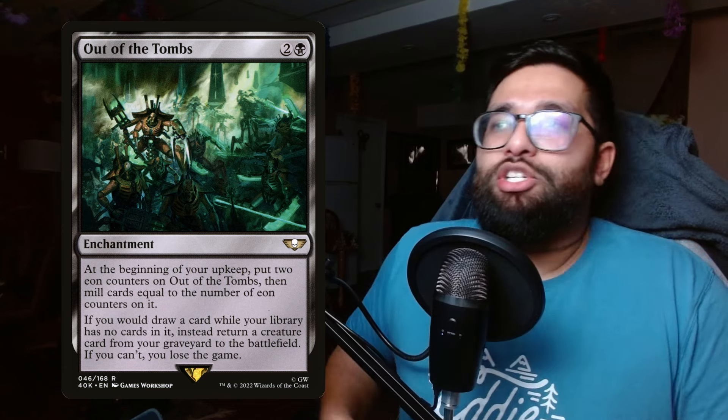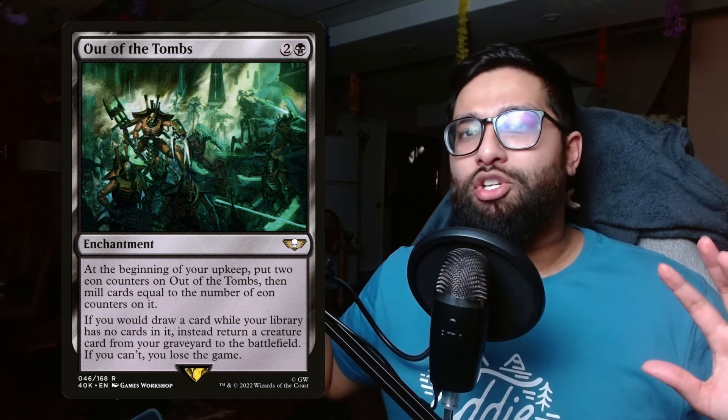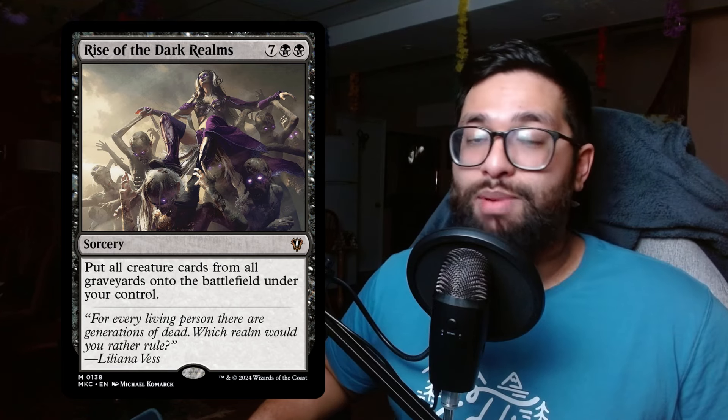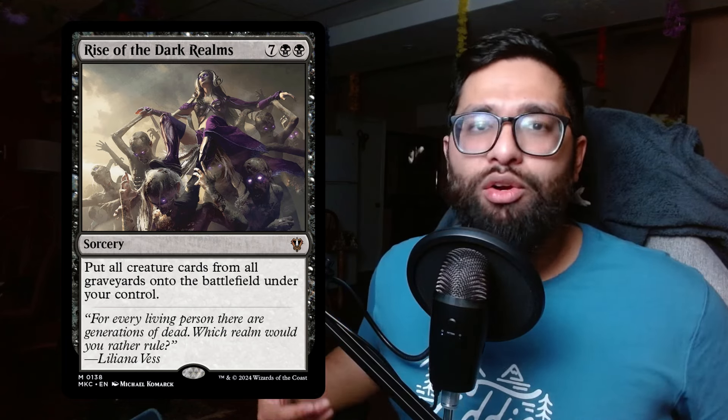Next up is Rise of the Dark Realms — seven black black for a sorcery that puts all creature cards from all graveyards onto the battlefield under your control. There are plenty of other cards I could mention, but this one does it all. It recently got a reprint in Murders at Karlov Manor, which has brought the price down, making it more accessible. Play it with all the mana you're generating from other ramp spells, return everything, create a massive board, and tell your opponent: have an answer or you're cooked.